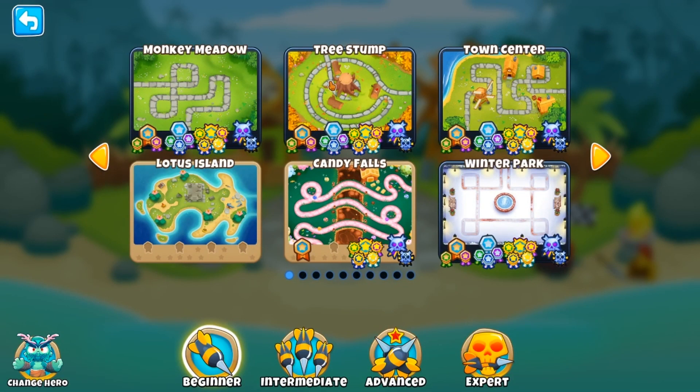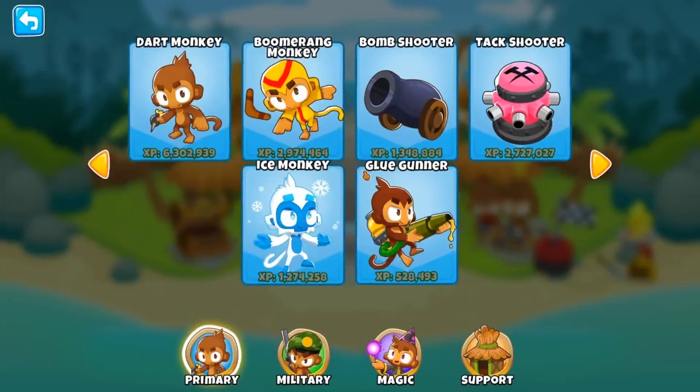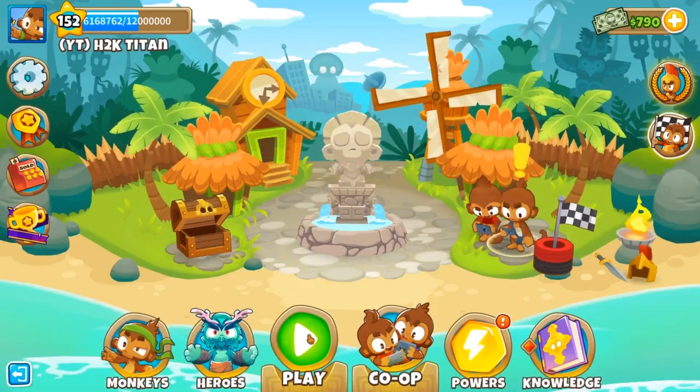We're doing Tree Stump on Impoppable mode. For this mode we will have our monkey knowledge turned off, we will be using our hero Obyn, and we will be using the tried and true druid strat. What the druid strat is: we start off with ninja and alchemist, then we get a bunch of druids, and for our final tower we're going to go with a Sun Avatar super monkey.